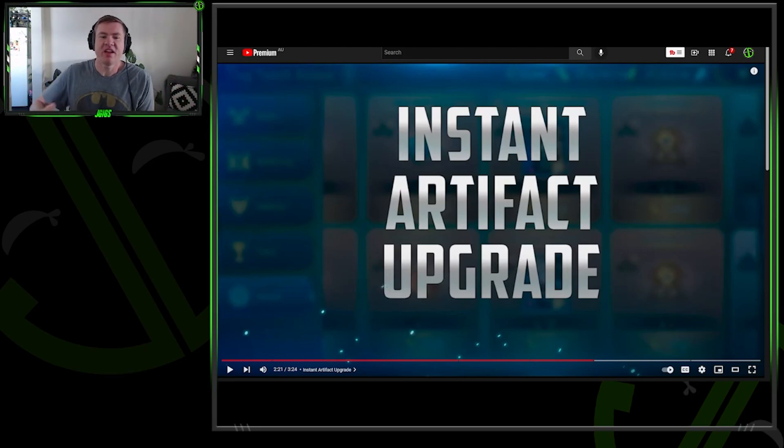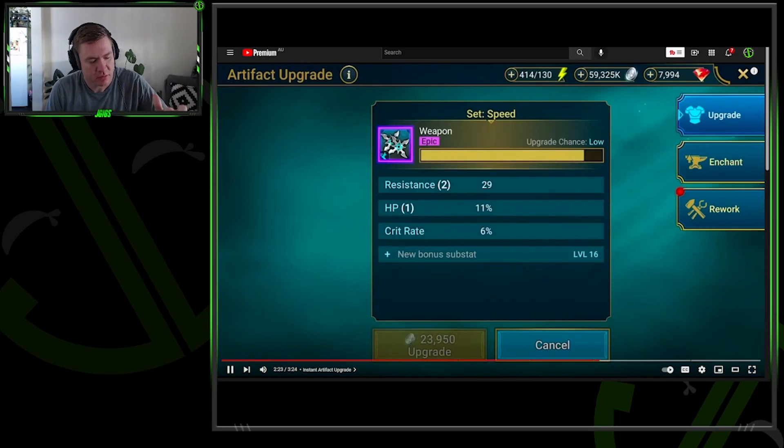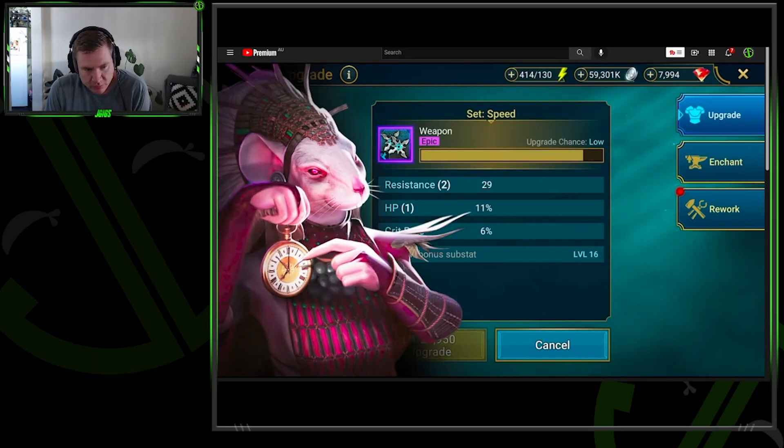They did that with arena and it ruined arena — bronze and silver are in real bad shape now. Also, can we take away the weekly advancement? Can you just make it so we can advance in tag arena whenever? I'm glad they're paying attention to it, but I don't know if that's the fix. It did nothing positive for arena, so I don't know why it would do anything positive for tag team arena. We'll see.